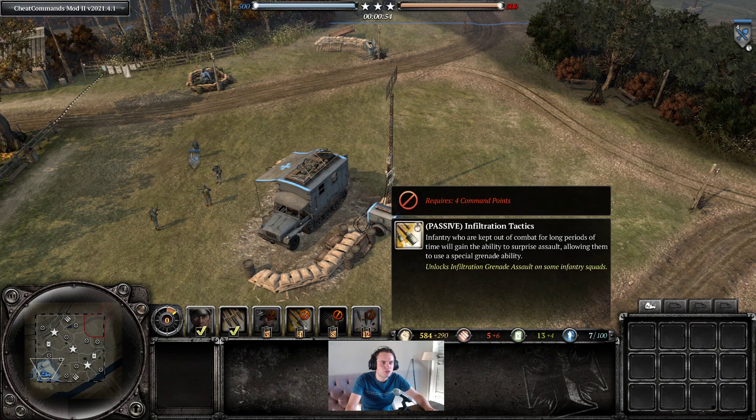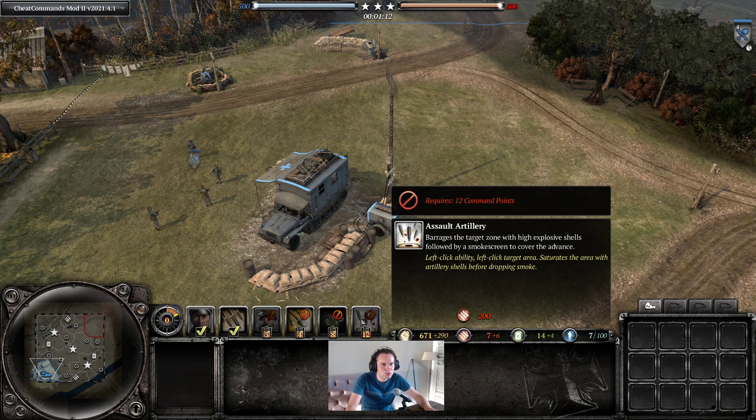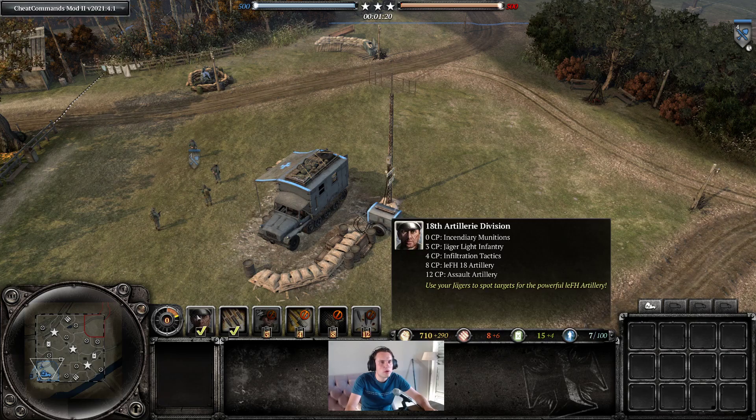Then we got the infiltration tactics — a very good grenade assault. And of course we have a big fat artillery piece in this doctrine as well; all the artillery commanders have one. Here it is, the leFH. Last but definitely not least is the assault artillery — the barrage is a target zone followed by a smoke screen. That is commander number one, the 18th Artillery Division.